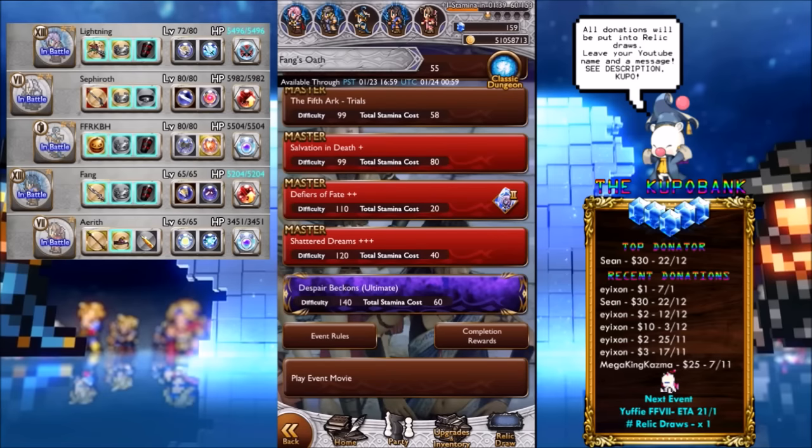Welcome to the ultimate battle against Barthandius — I think that's how you say it. You have to bring Fang and Lightning in your party, so I put Fang to level 65. I think that's the best shot I have. Lightning is currently at 72. I don't want to waste too many eggs on her because of Lunatic.